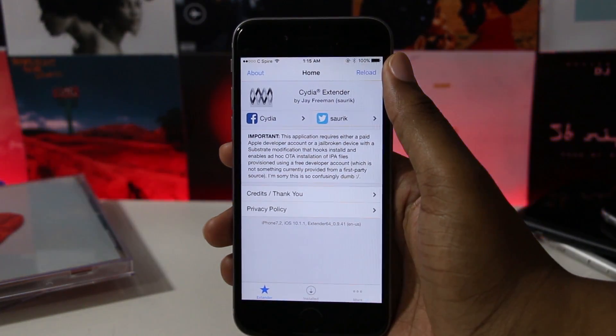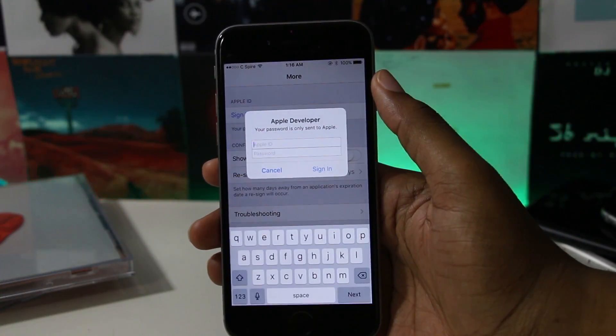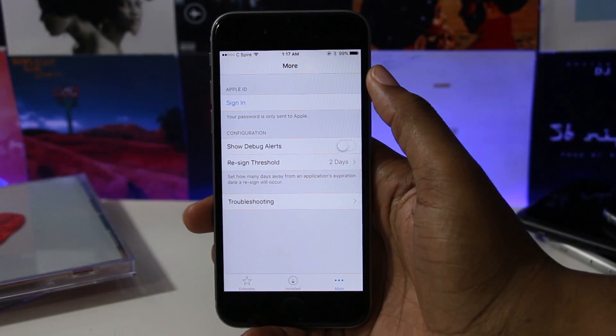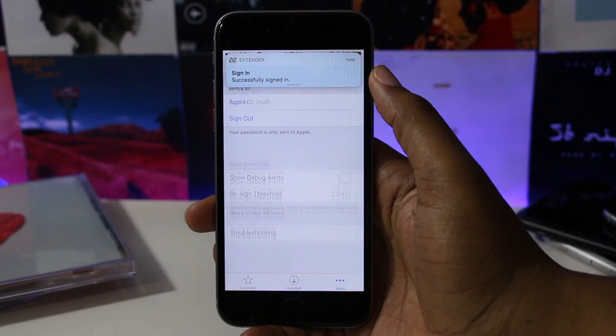Now you need to sign in with your Apple ID and password. If you have two-factor verification enabled for your Apple ID, you will need to generate an app-specific password to continue — I'll leave a link in the description on how to do this. Lastly, select the re-sign threshold that you want, and that's it. After seven days, Extender will automatically re-sign your Yalu and myPortal jailbreak.